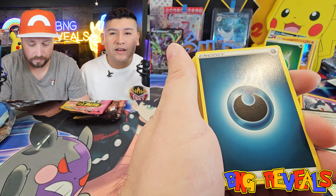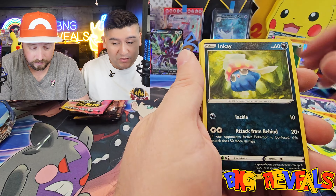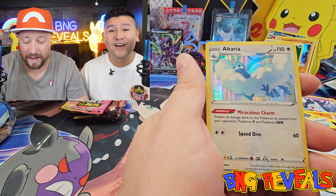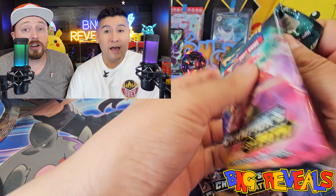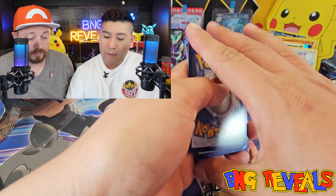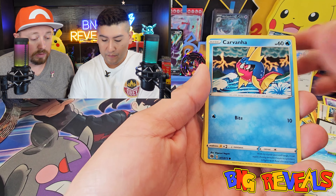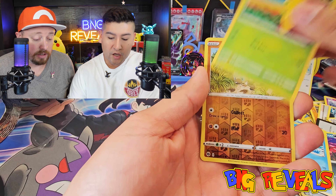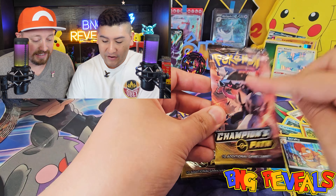We are not stopping - we are trying to get that shiny Charizard V card, which is very difficult to get from Champion's Path. If we don't get it in this box, we are gonna track down more Champion's Path cards and keep opening them after this video. We're going to get more boxes and we'll be opening them if we don't pull that Charizard.